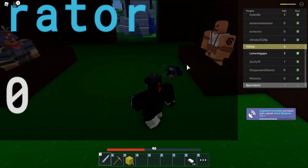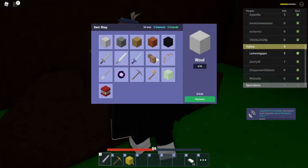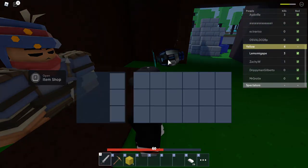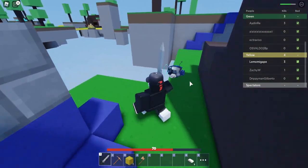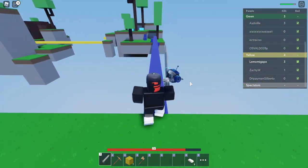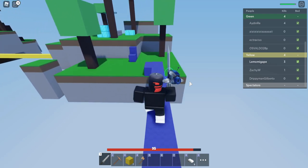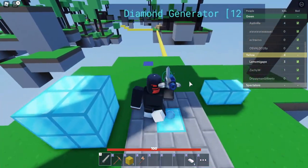Oh no, I just bought sharpened swords for them even though they're not in the game anymore. Beware — if you go to other people's islands and buy something like a diamond generator upgrade, you're buying it for that team, not for your own team. That's one thing to be aware of.